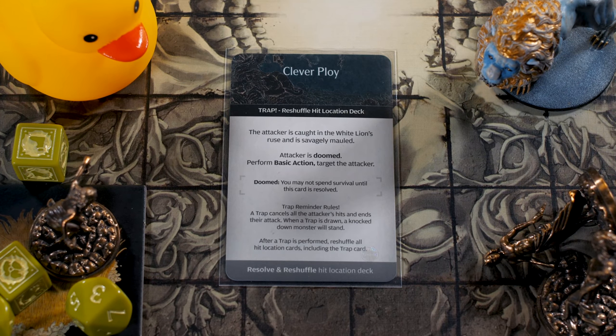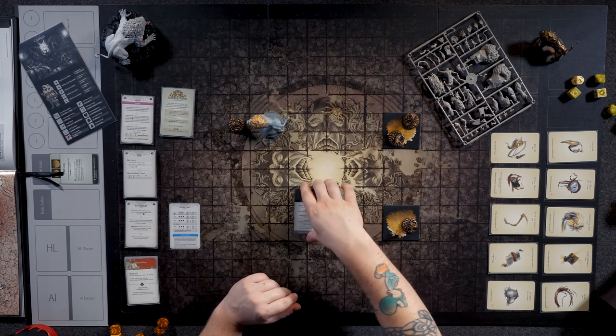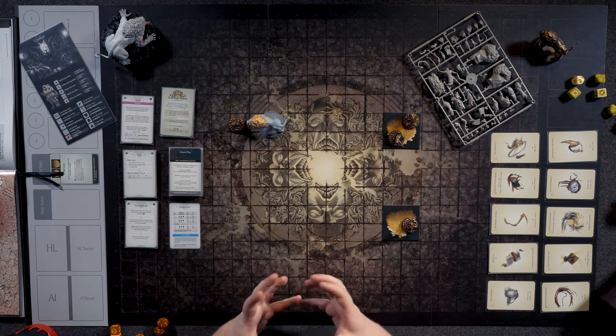The trap card, Clever Ploy, halts everything that's happening — you are not able to escape from it. Reshuffle the hit location deck. The attacker is caught in the White Lion's ruse and is savagely mauled — the attacker is doomed and may not spend survival until this card is resolved. Trap reminder rules: a trap card cancels the attacker's hits and ends their attack. When a trap is drawn, a knocked-down monster will stand. After a trap is performed, reshuffle all hit location cards including the trap card. It's going to be a basic attack — not too bad — but it does halt everything, and getting hit when you're vulnerable and reaching out for an attack could still be a big deal.